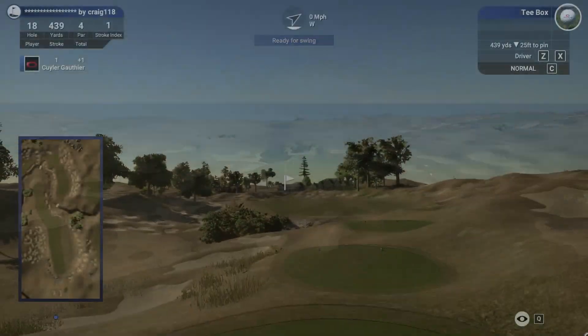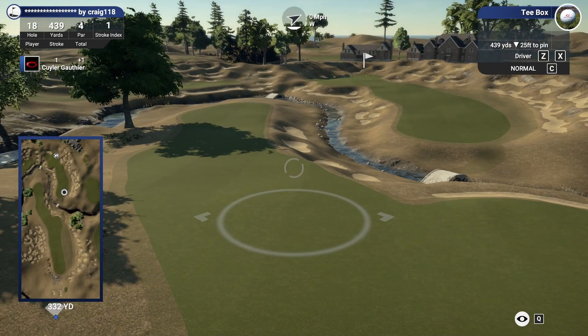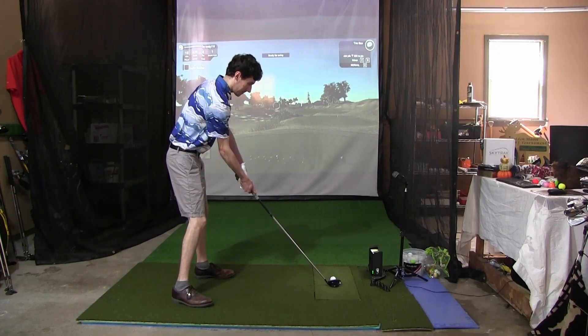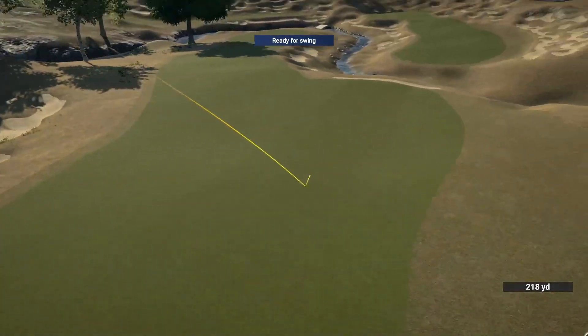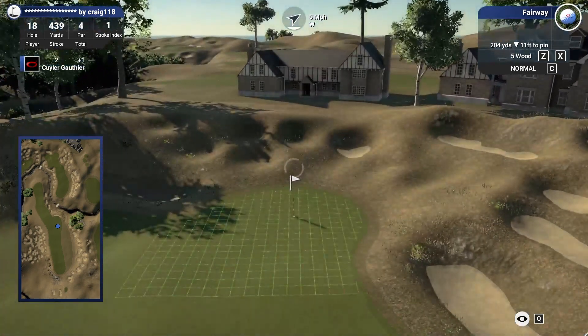One hole to play — 439 yard par four with a creek in the middle. 280 to that creek. Oh yes, I remember this hole from TV so many times. I don't want to risk driver because it's 260 to the front, which we can definitely reach. We'll just hit the forward, aim far left, let it fade back and have a nice long approach. Really sliced that forward but I think it'll work out well since we aimed so far left. Right into the nice safety zone. It's going to be a long approach but a clean approach.